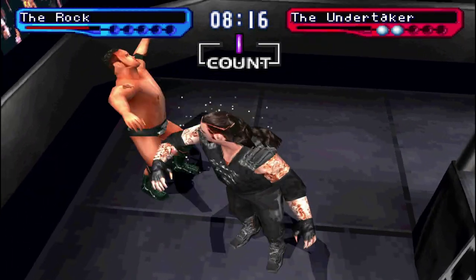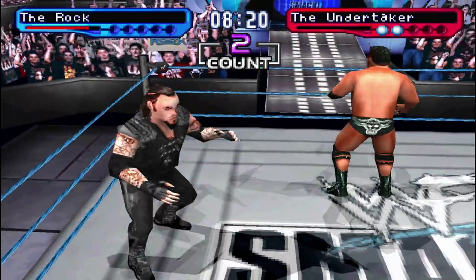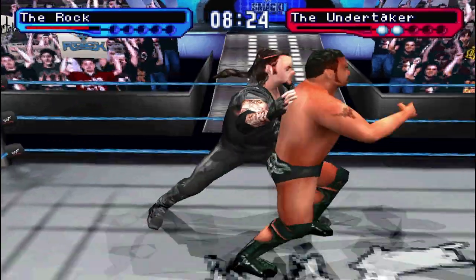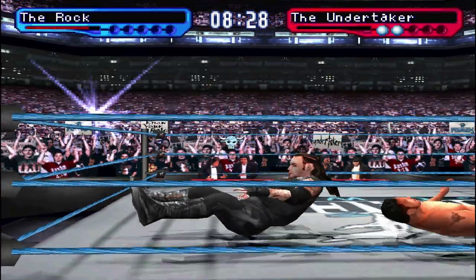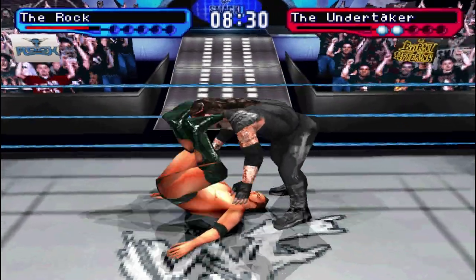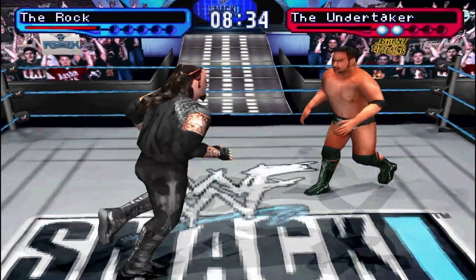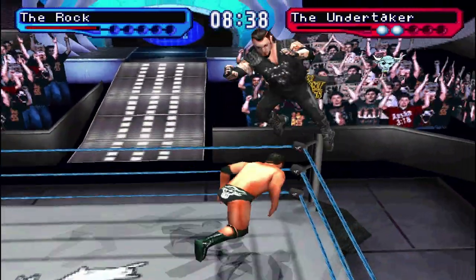On the other hand, there are also wrestlers who have two finishers that are performed from the same position. In such case, the main finisher or finisher 1 is performed by pressing L1, and the alternate finisher or finisher 2 is performed by pressing L1 and either of the direction pad buttons. So it's L1 up, L1 right, L1 left, or L1 down.